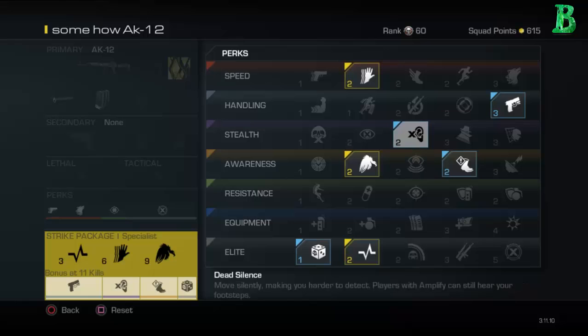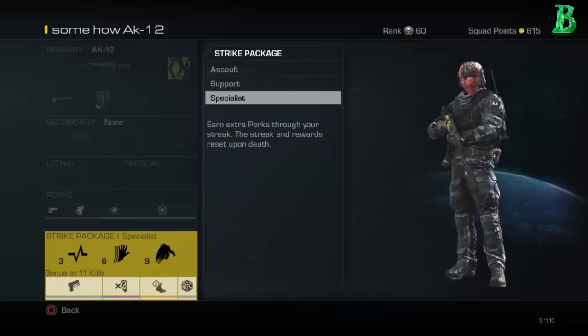For the specialist bonus I got Gambler — I get a random perk hopefully it helps me out — then Amplified so I can hear footsteps, Dead Silence so I won't be heard, and Quick Draw to aim down sights fast. The reason I don't start with Quick Draw is because I have Dead Eye, which you kind of need in this game sometimes.